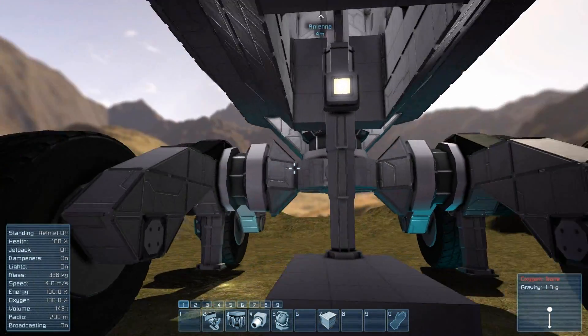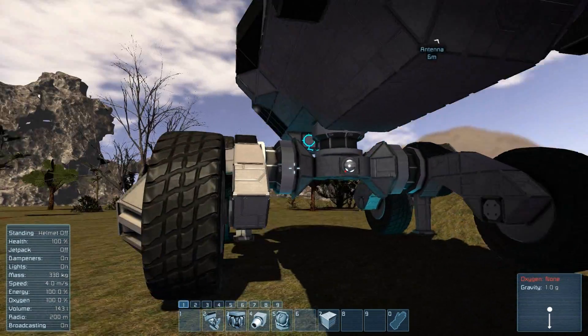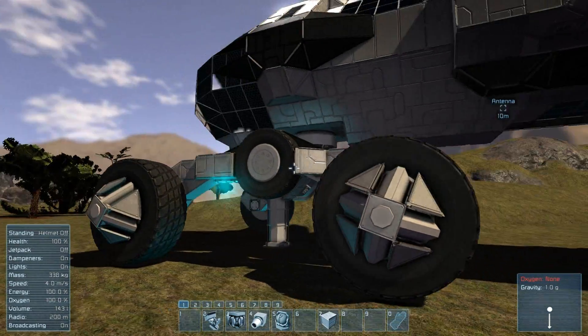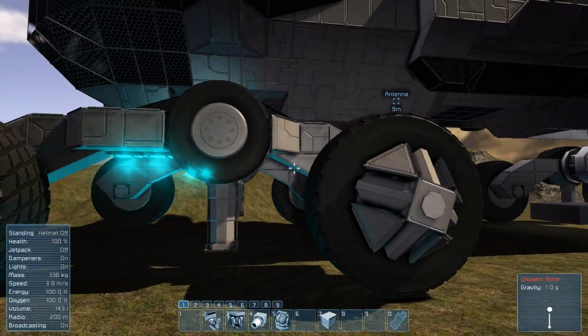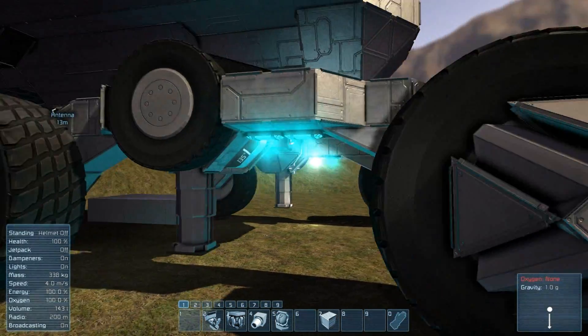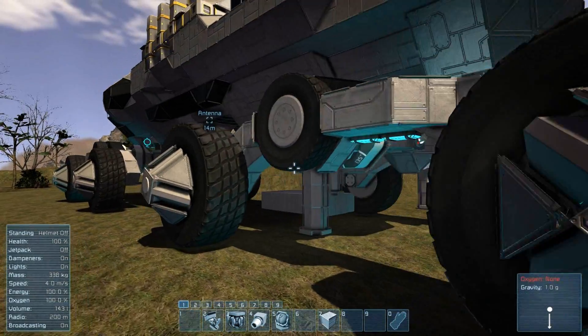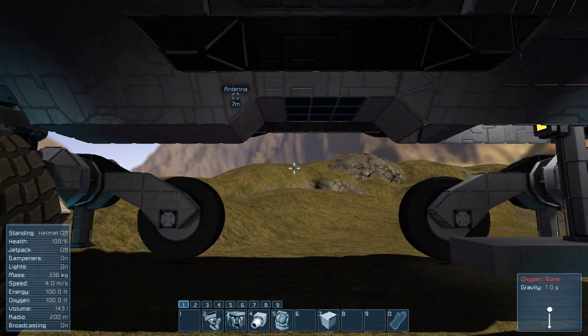This ship uses the Move It script to turn the wheels. Both the aft and the forward suspension will turn to help getting a tighter turning radius. It works pretty well. Sometimes it bugs out if you turn it too much, so I recommend only hitting one or three times, then hitting two to re-center when you're ready to center your wheels.